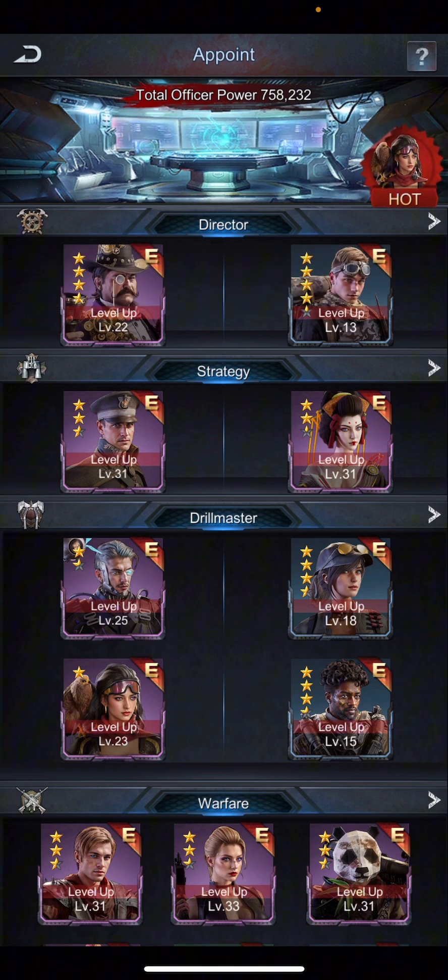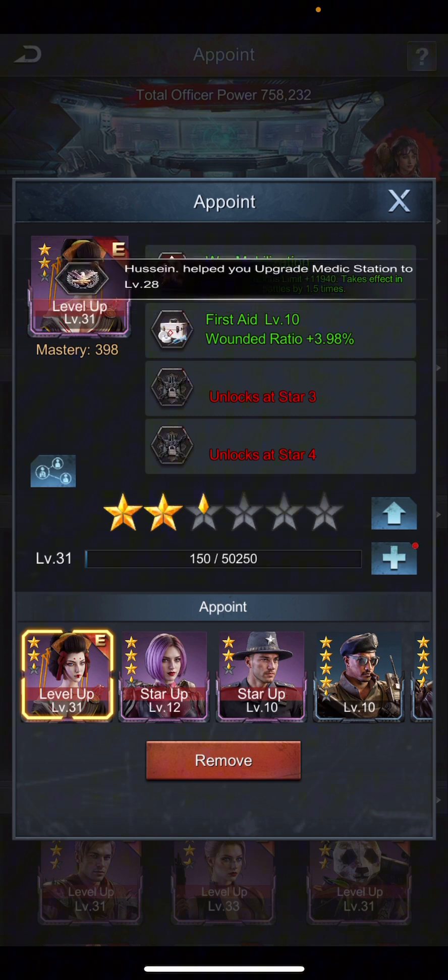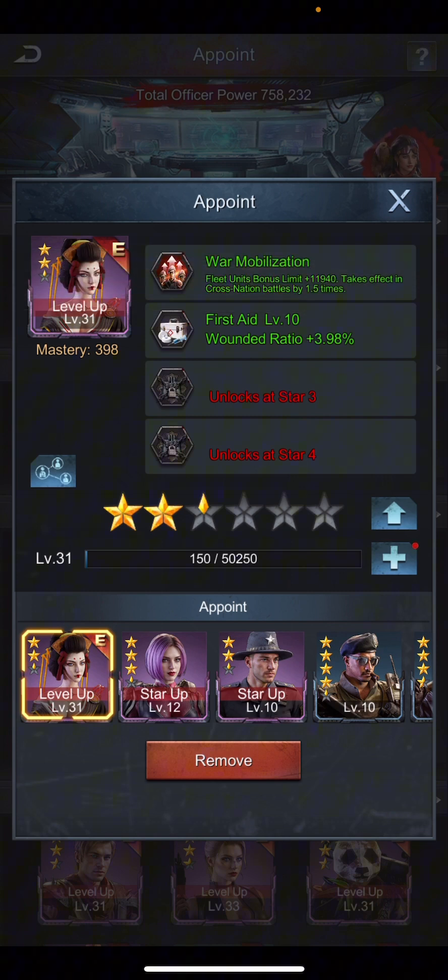Similarly, Sake has a more concrete, distinct number for the increment of fleet size. If you look at Sake's basic skill, War Mobilization, the fleet units bonus limit is increased by 11,940. It also takes effect in cross-nation battles by 1.5 times — meaning while you are fighting in Battle Strongest Commander events like Battle Fringes or Void Wars, the number is multiplied by 1.5. As mastery increases, these basic skills of your officers will also increase, so higher mastery means greater fleet bonuses.